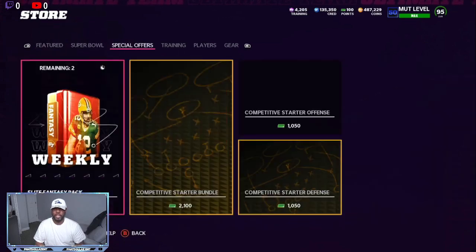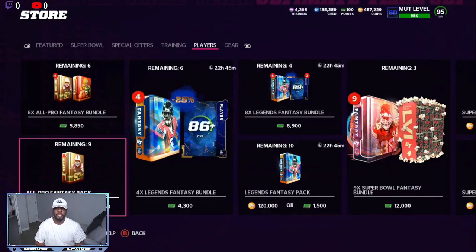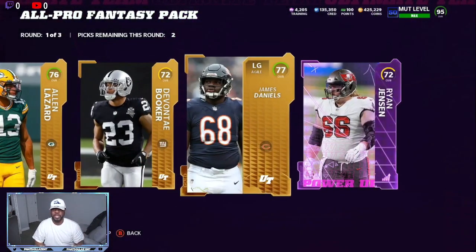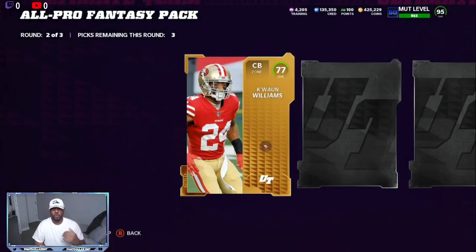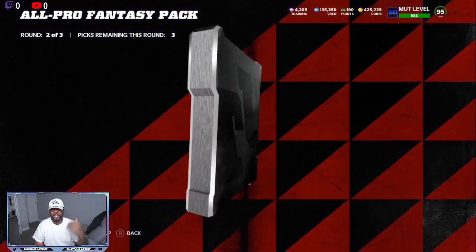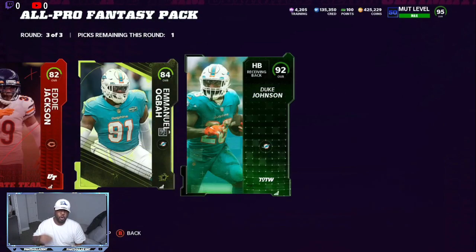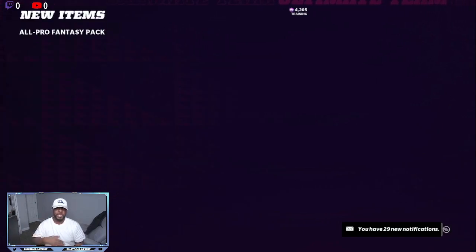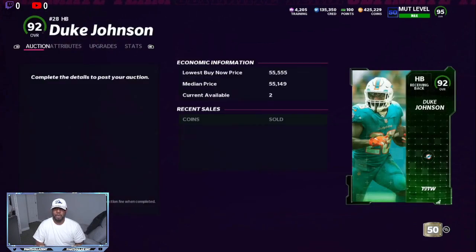Now they do have the new NFL Honors in the game, and if you pull one of them, they are going for about a million coins. So if you open up pro fantasy packs, you have a chance to make profit and also a chance to get lucky and pull a limited. Opening pro fantasy packs is a good move right now because building your binder up — spending about 14,000 coins — gives you the pieces you need to be able to get team builders or whatever sets come out super fast.